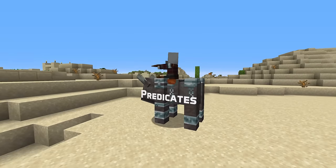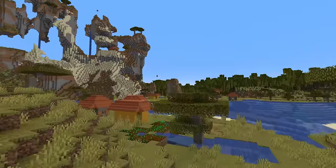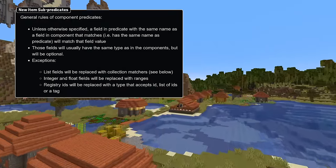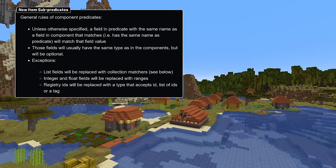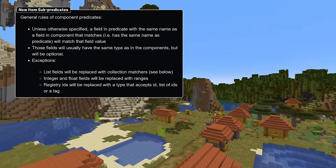Let's start with predicates, where the Equipment Entity sub-predicate now has a body field that can be used to match equipment in the body slot. There are new item sub-predicates as well for container, bundle contents, attribute modifiers, firework explosion, fireworks, trim, writable book content and the written book content components.